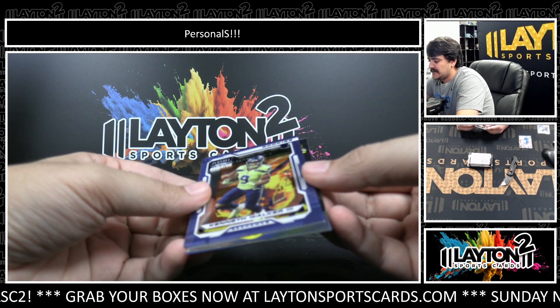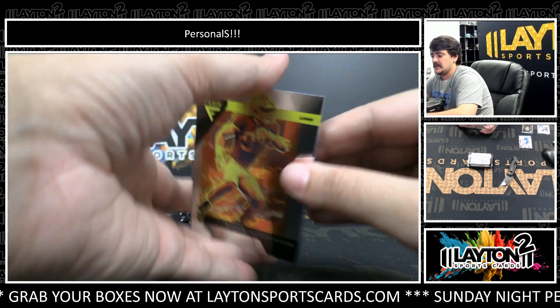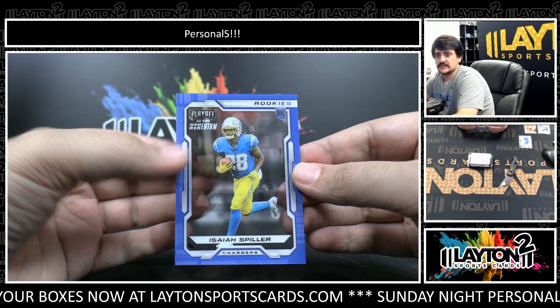We've got Ken Walker behind it, number $299, rookies insert. Momentum. Got Hutch, Hutch Flux, and Spiller. Momentum.